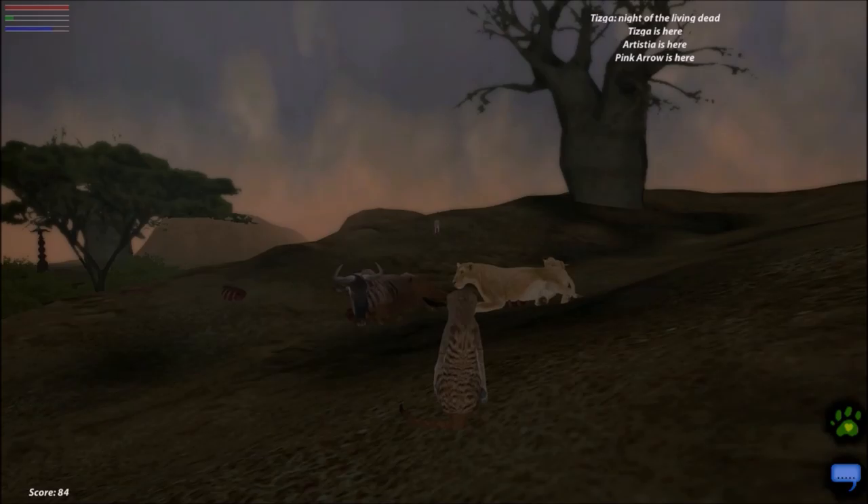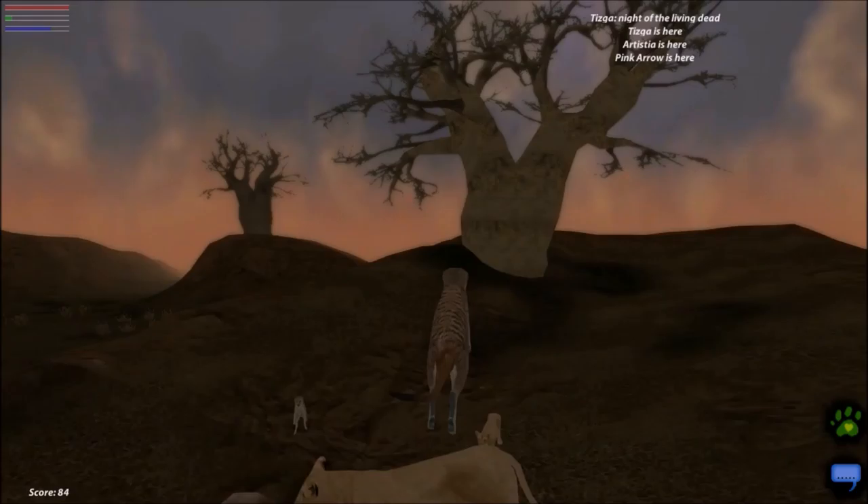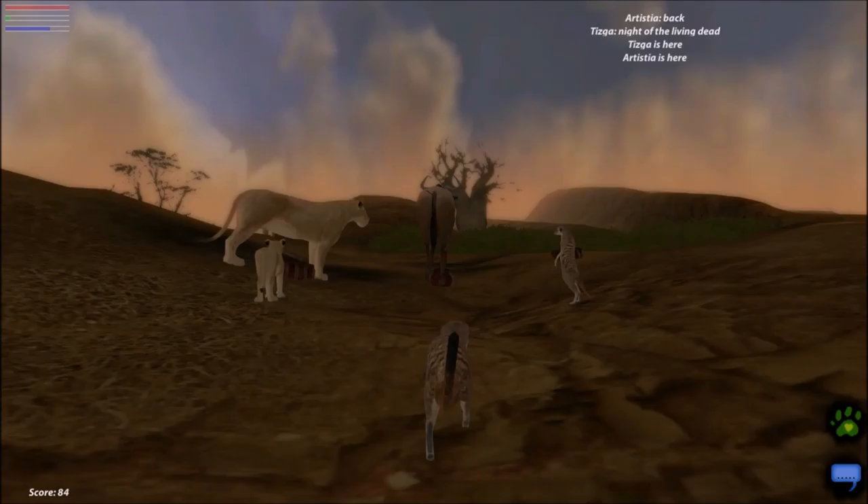Basically, your health will go down if you're hungry, thirsty, or mean people are hurting you. And yeah, that's basically what the game is: eat, drink, be alive. So now let's jump! I jumped over to lions. Not lionesses things. But yeah, I think that's basically all this video is going to be for now.